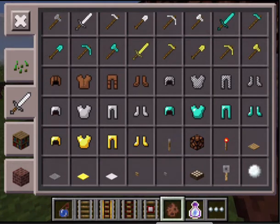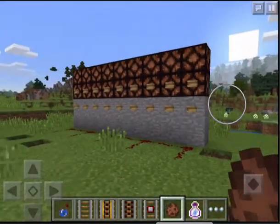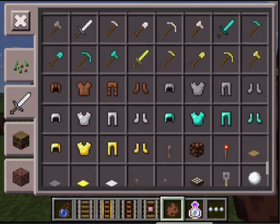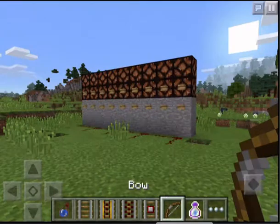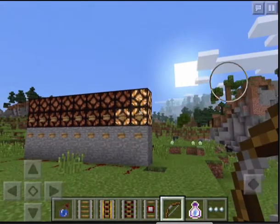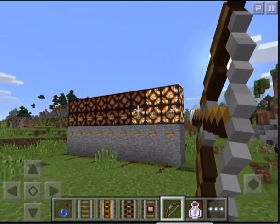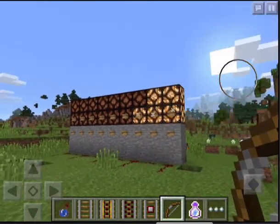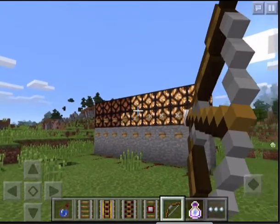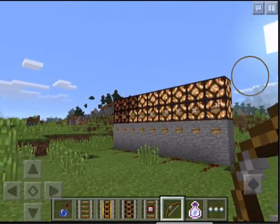Everything from levers to tripwires — it's pretty awesome. Also, if I get a bow out — I get a bow from here — I can actually shoot wooden buttons, like you can on Xbox and PC, which is pretty awesome. So I'm just going to shoot all these and then we can go to my lab.